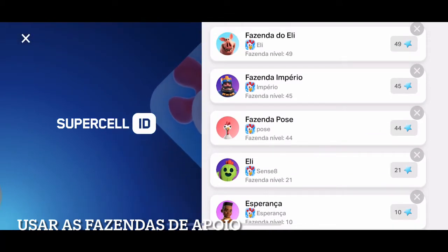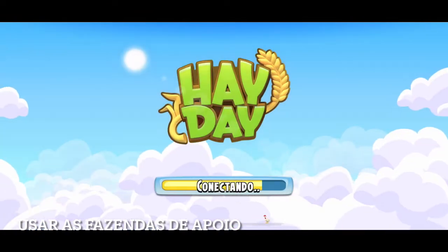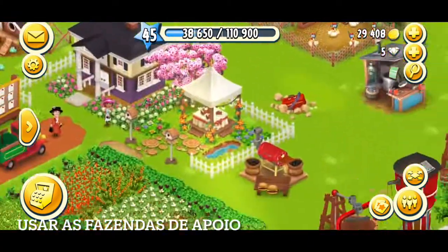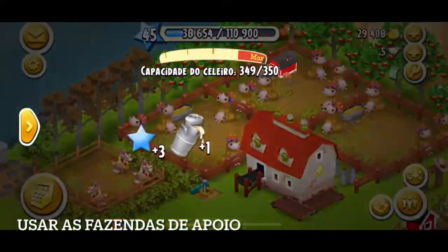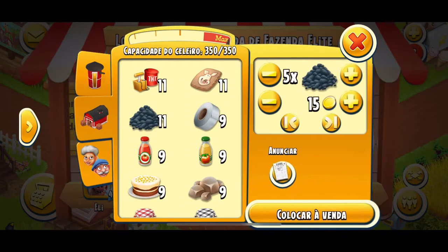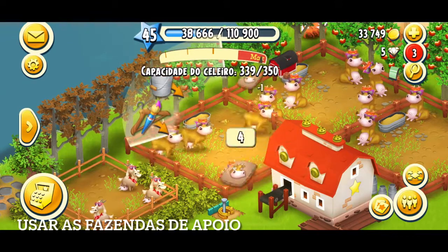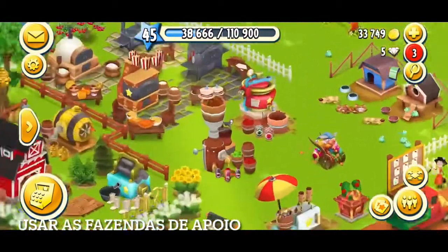Vou entrar aqui na fazenda Império para vocês conferirem o que eu deixo na produção. Aqui eu deixo manteiga, e é o mesmo processo: quando chega 15 manteigas aqui, eu passo para o outro item. Eu preciso fabricar também coisas aqui nessa fazenda para dar suporte lá na fazenda principal. O celeiro está tudo cheio — vou botar alguma coisa na banca para vender e liberar espaço. Coloco esse carvão, libero espaço para colher o leite e fazer a minha manteiga. Batendo 15 manteigas, passo para o próximo que tiver menos — nata ou queijo.